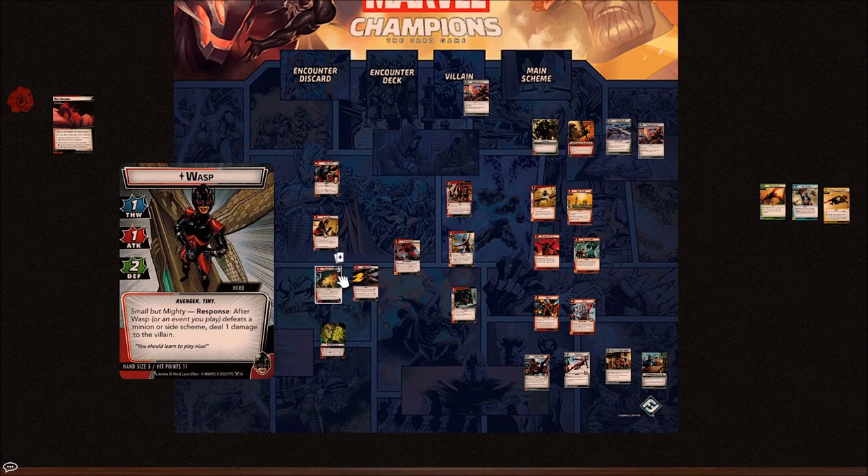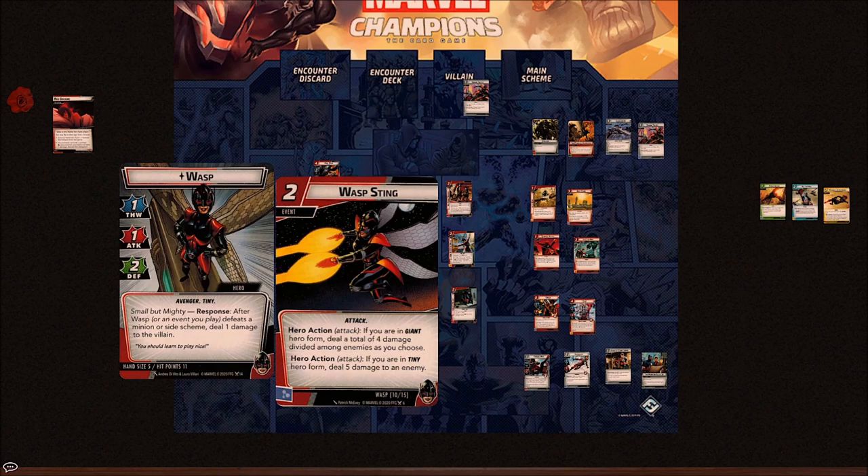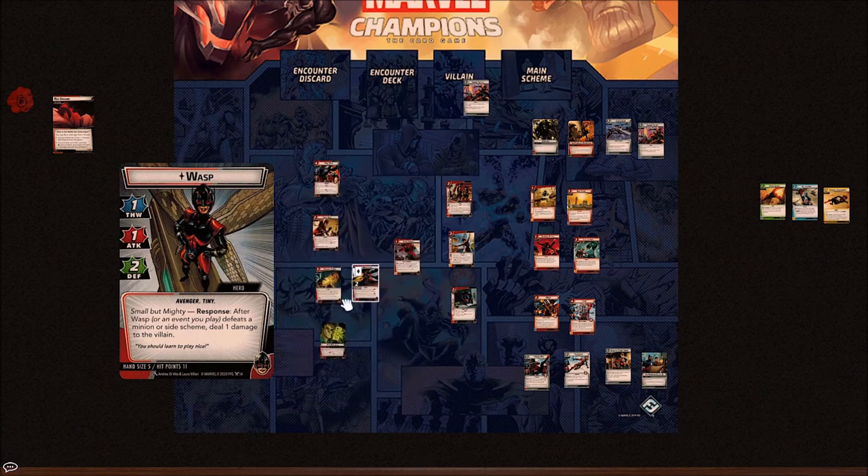It's basically Swinging Web Kick but for Wasp and you get three copies. Then Wasp comes with two copies of a two-cost event, Wasp Sting. Hero action attack — if you are in Giant Form, deal a total of four damage among enemies you choose; if you are in Tiny Form, deal five damage to an enemy. Two cost for five damage is just an upgraded Uppercut. Looking at these two cards combined, you've got 34 points of damage spread among five cards in Wasp's hero kit, and if you're killing minions with some of those it's even more damage.